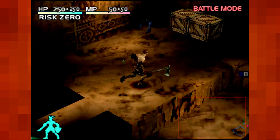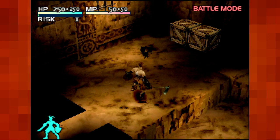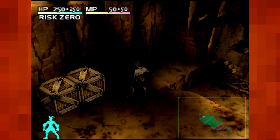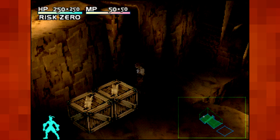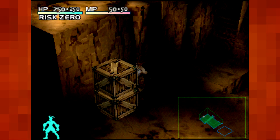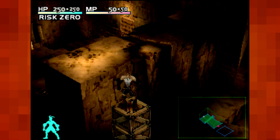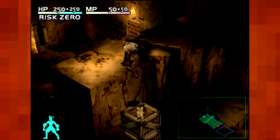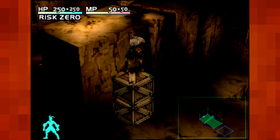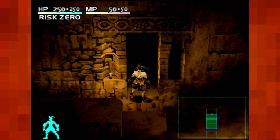Now we get into combat again, this time against bats. Oh no, not bats. Could have sworn there was something else in this room. Here is where we get an introduction to block-based puzzles. We can naturally jump and grab onto anything that's three high, but anything that's two high — we can just hit the jump button and bam, we pull ourselves up to it.